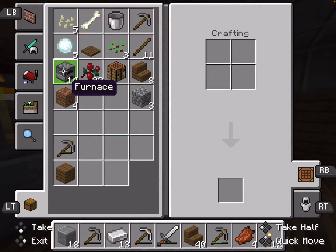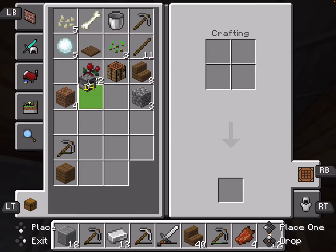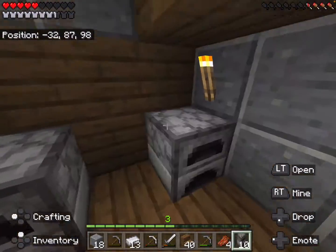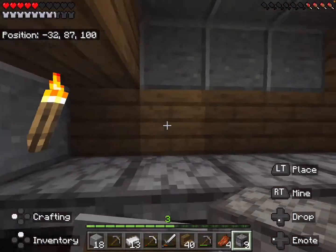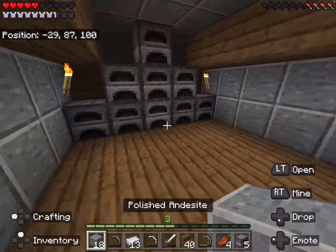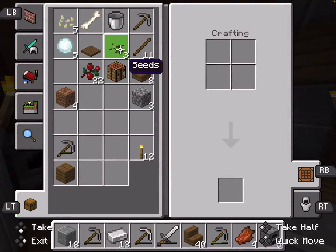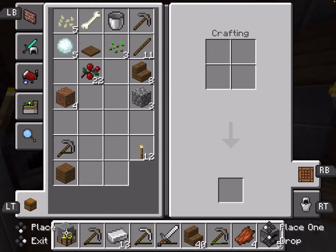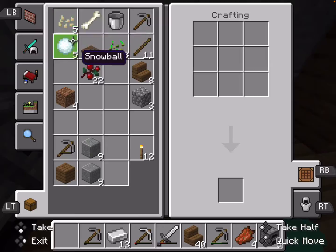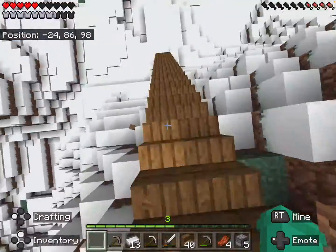Let's get the furnaces out and put this in. We have enough. There we go — this is our super smelter room. We're going to expand it. I know it's not the best super smelter, but we're going to do some more things later.